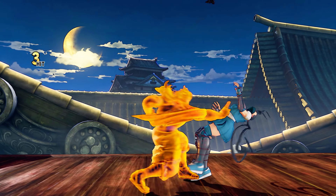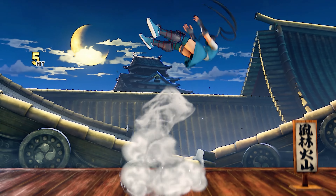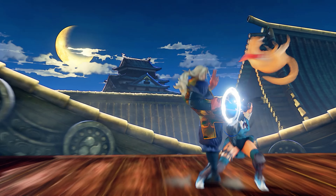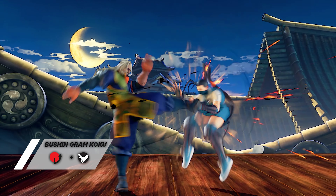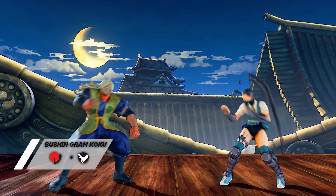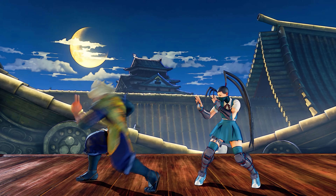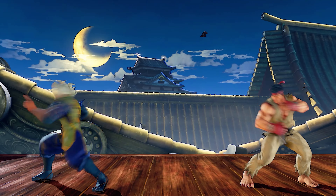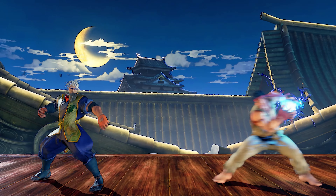These are just two examples of the many outstanding normals that Zeku has. Switching back to Old Zeku, one fundamental special that's used is his Bushin Gram. Gram Koku is a long-range special, whose range depends on the button strength used. This is an unorthodox but useful poking tool that can also be used in a similar fashion to a traditional fireball.